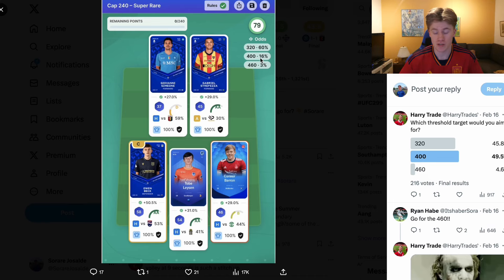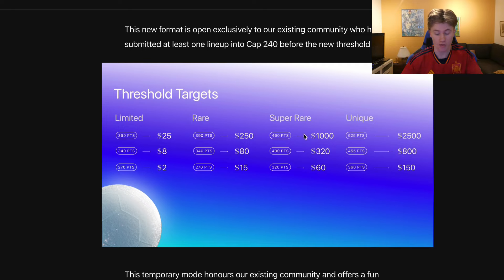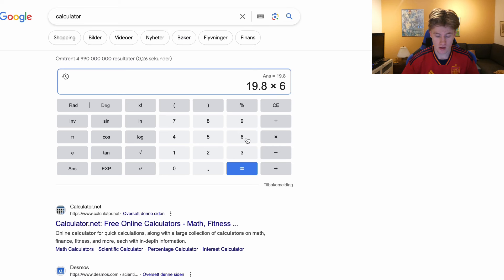Looking at how much you actually earn: in super rare you get $60 per threshold. Multiply 20 by $60 and that gives you $1188. So if you follow the odds, you should win $1188 in super rare if you go for the lowest threshold target after playing 33 game weeks.